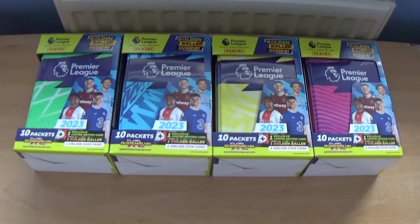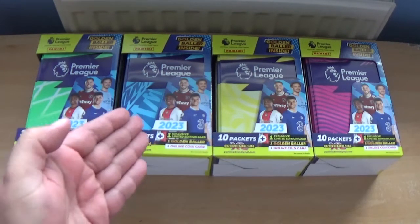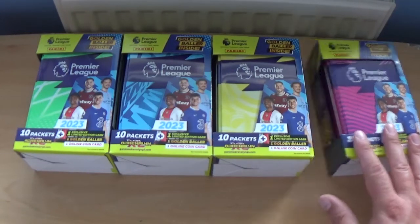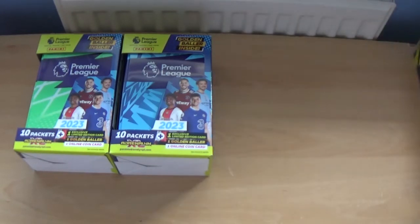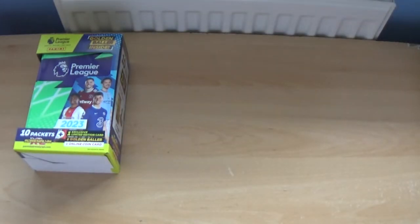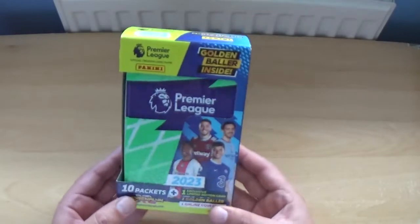As you see on the table here in front of you, we have all four classic tins for the collection. We have the green, the blue, the yellow and the pink. We'll move three of these to one side to give us some room and we'll start with the green variation.